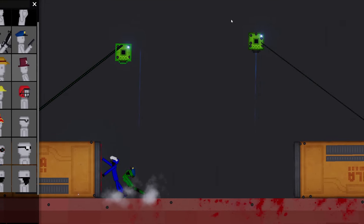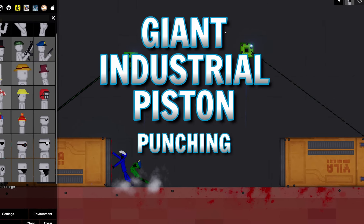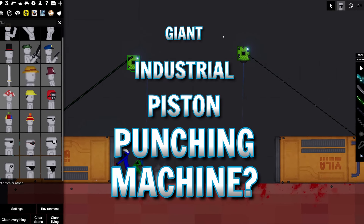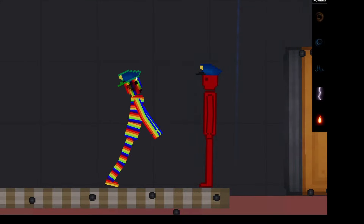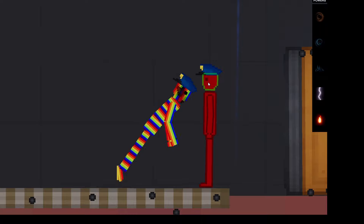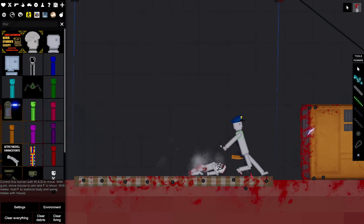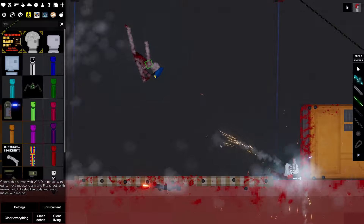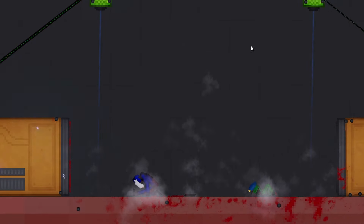This one we can call the giant industrial piston punching machine. I created something that's kind of like a motion sensor boxing ring — if they go anywhere towards the edges, they just get punched by giant industrial pistons.